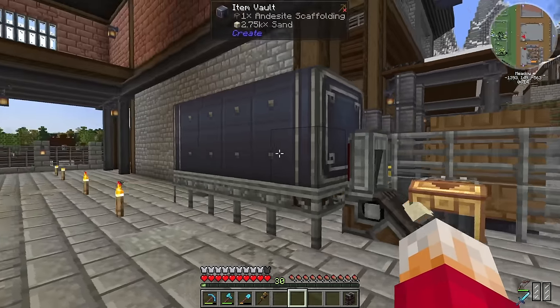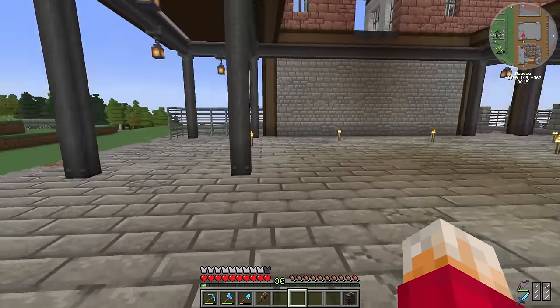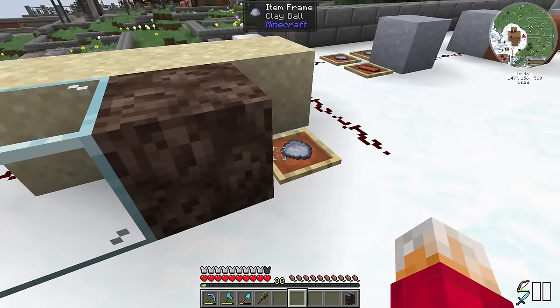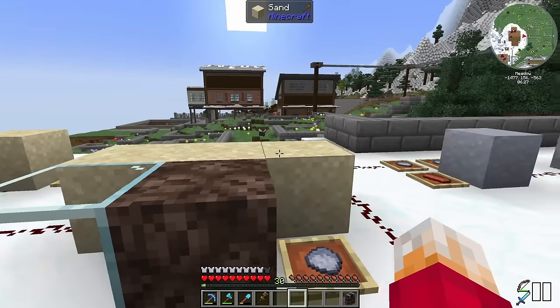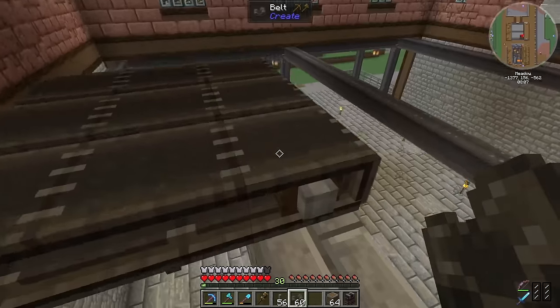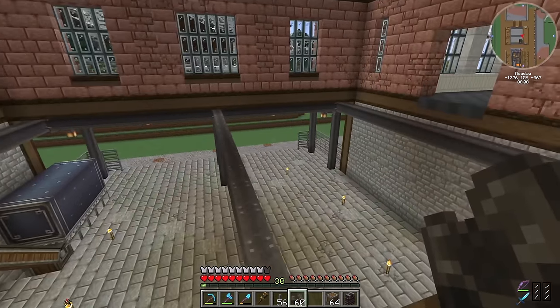Now that the monkey is successfully delivering us plenty of sand, we now need to turn all of this sand into plenty of things — starting with glass, soul sand and clay. So we're going to need lava, soul fire and water. We need to bring it upstairs, split this belt into three: one that way, one that way and one that way. Although, I want everything coming out the bottom going out that way, so maybe we should bring it up here and go across to the back of the room, then split the belts. That kind of makes more sense.